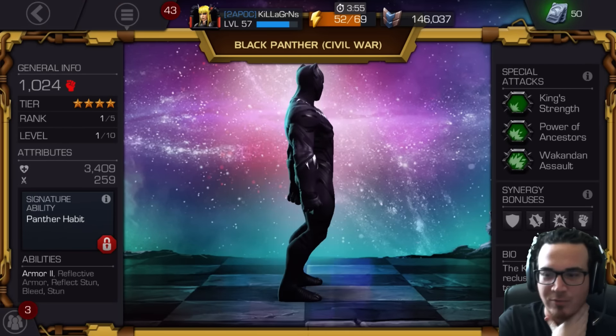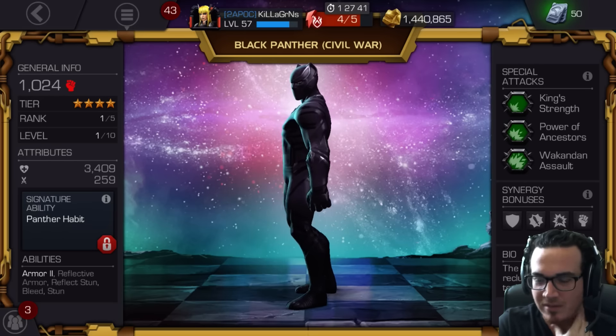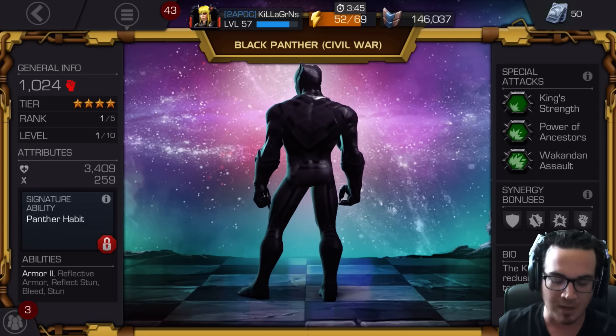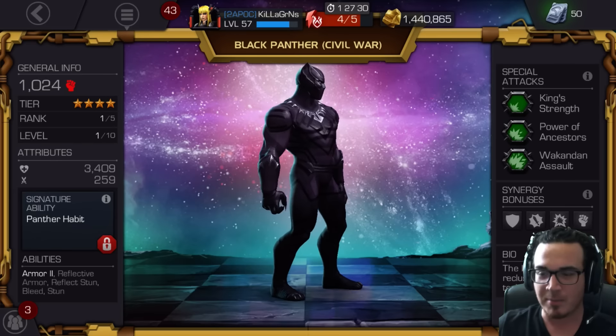You know I'm saving my Tier 4 cats — both basic ones and all my gold — to bring Star-Lord up to 4/55. We've also had Widow on the verge of coming up, and Sim or Thor also coming up. So yeah, exciting times.